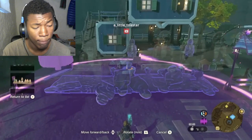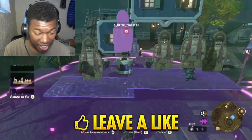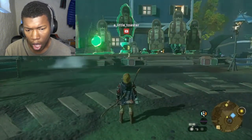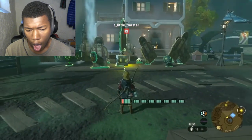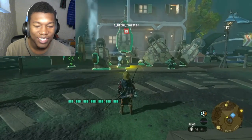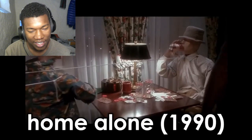Dance show generator — what? Okay, now that's sick. That's nice. A little toaster, that's nice. Shout out to you — raw scene Home Alone. It looks like it draws great inspiration from Kevin's dance party.